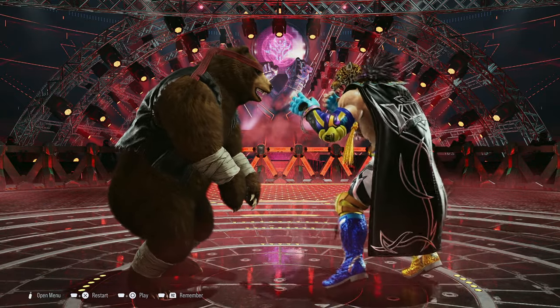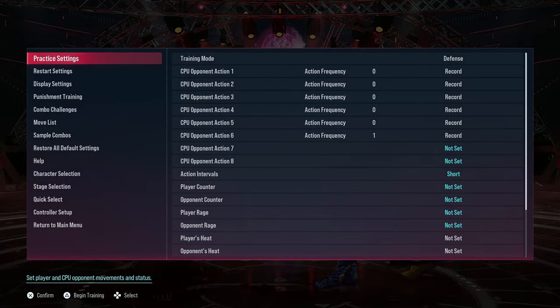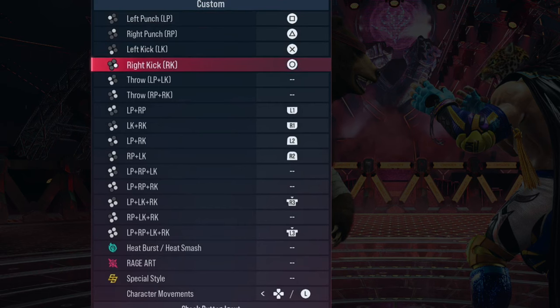I play on pad, so it's easier to key-bind one-plus-two. You just go to the settings and set it up — I have it mapped to Y as one-plus-two — so I can then break that particular grab specifically.